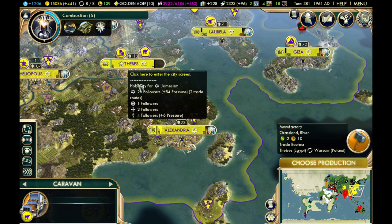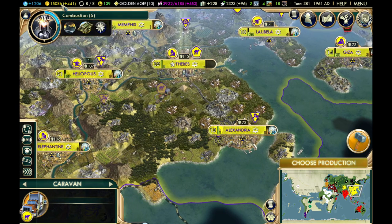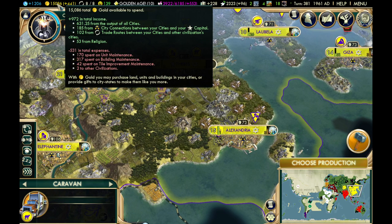If the capital is on the water, it only needs a harbor — you wouldn't need harbors in other cities. That's pretty much everything to do with city connections.